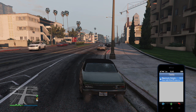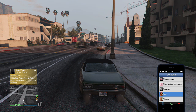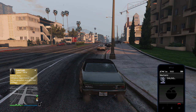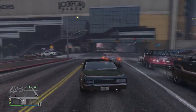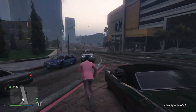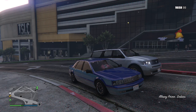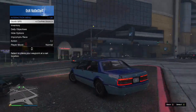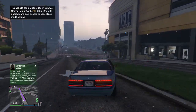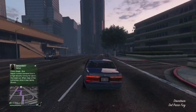We got the car delivered notification right here. I'll call my mechanic and have them deliver my vehicle to me, then we're going to ride over to Benny's and get this baby upgraded. My mechanic finally delivered my car — this is the Albany Primo, my guinea pig. Now we're going to ride on over to the garage to get it fixed up with the lowrider attachments.